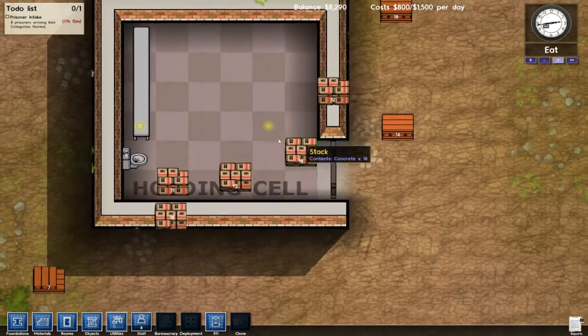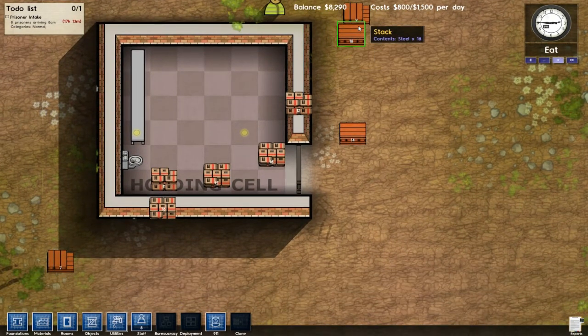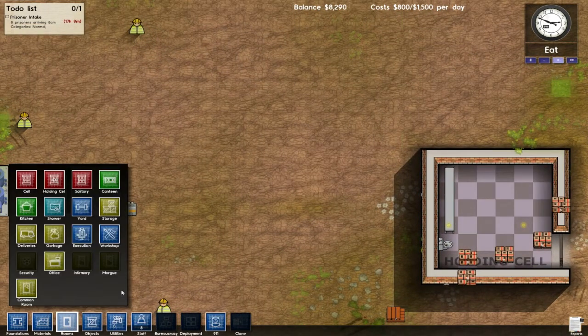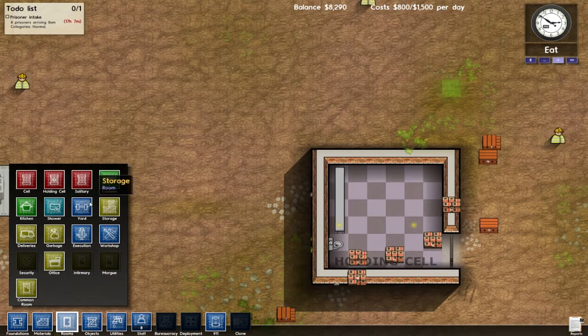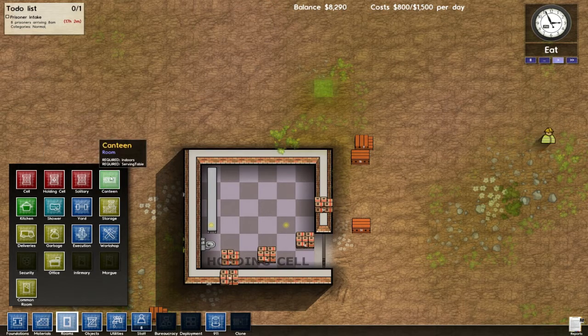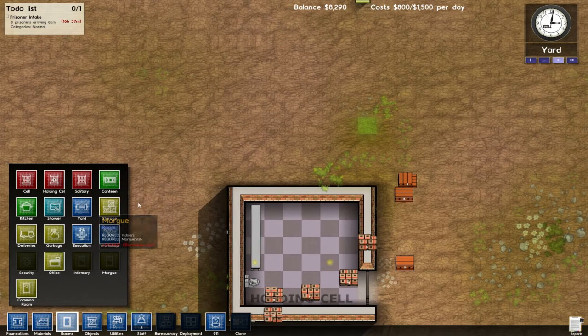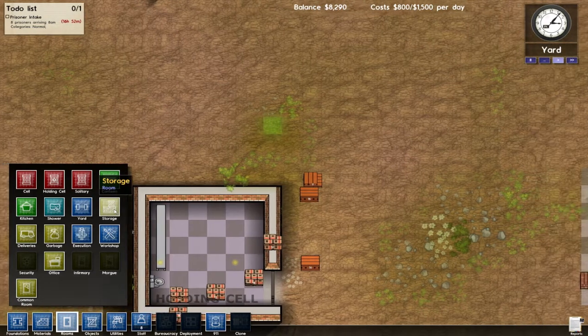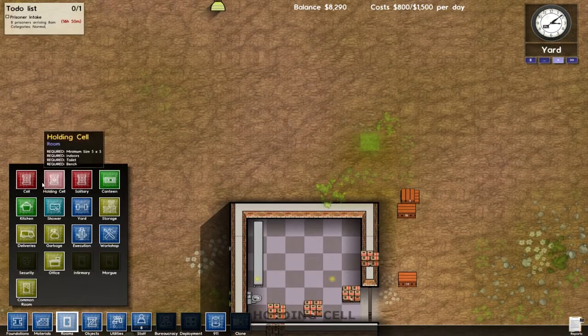Now that's our holding cell. What else do we need? The warden's office, right? So let's see. Cell, solitary, holding cell, canteen, office — hey-o! That's probably what we need right there. Let's set up a little office here. Workshop — I don't know what that's for. Storage — we also need storage, that's probably a good idea. We got deliveries and stuff. Alright, let's start with the office.